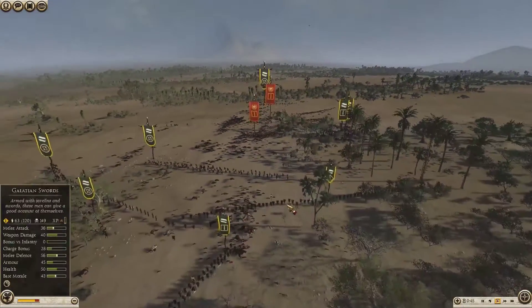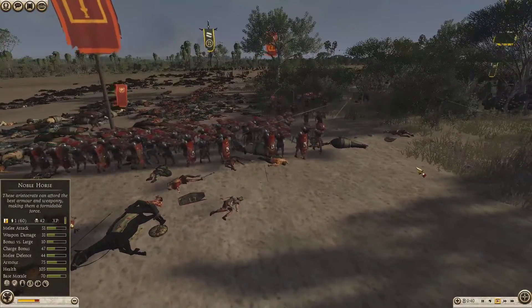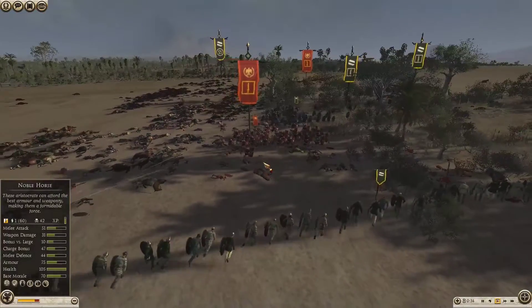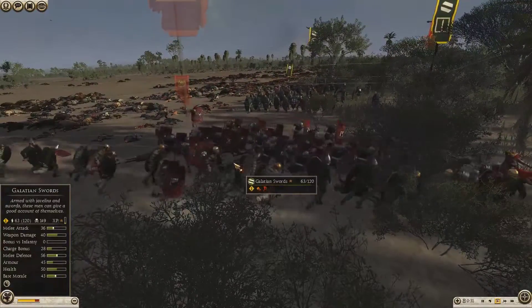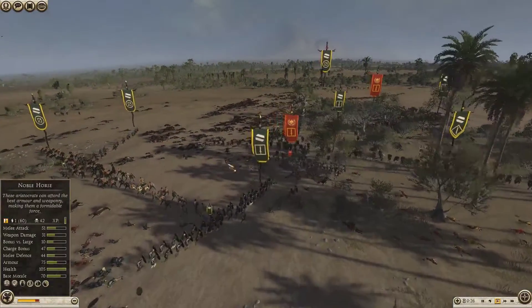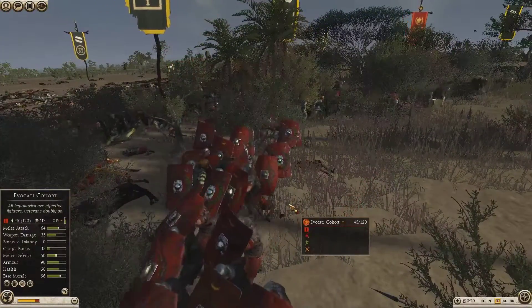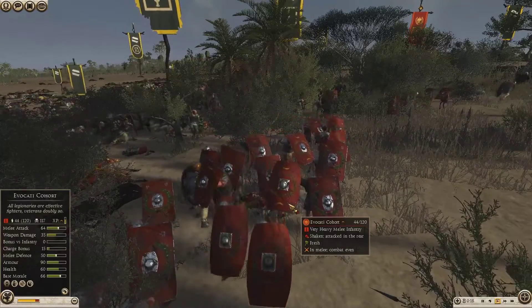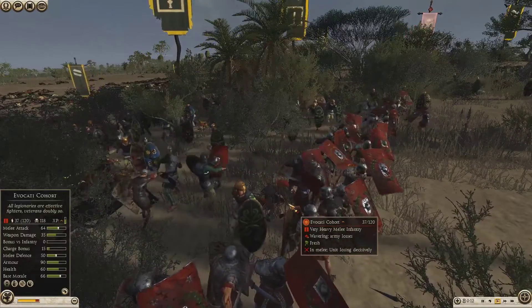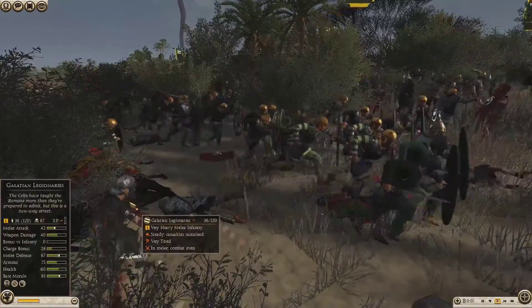Now he's just got these two Avocati left which are going to hold out strong, but in the end they're going to get hurt by all the skirmish. Once I lock them up in front and back, the morale penalty should kick in. He's trying to run away with them but they're just going to get hurt wherever they go — there's nowhere to run.